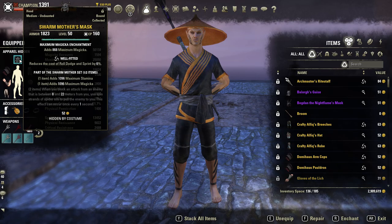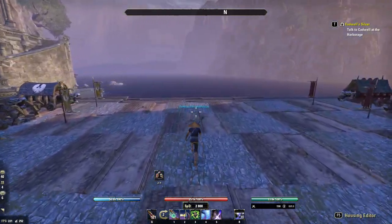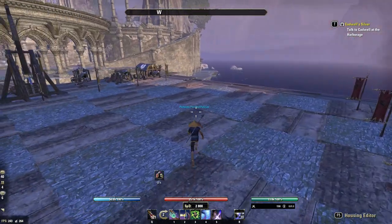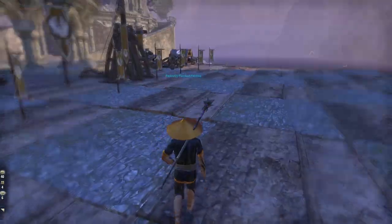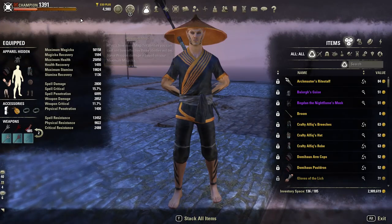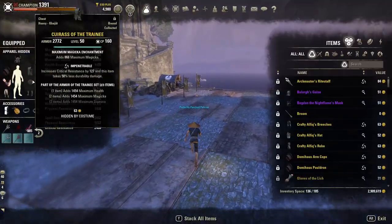For my traits, I'm running 3 Well-Fitted and 4 Impenetrable. I think you need at least a few Well-Fitted, but I also think that Impenetrable is very important this patch because there are quite a few nasty crit-focused builds out there. You can definitely survive with 7 Well-Fitted because the additional dodge roll reduction kind of makes up for the lack of Impenetrable. But if you're not sure what to do, a good setup to begin with is 4 Impenetrable and 3 Well-Fitted, and you can slowly adjust from there.